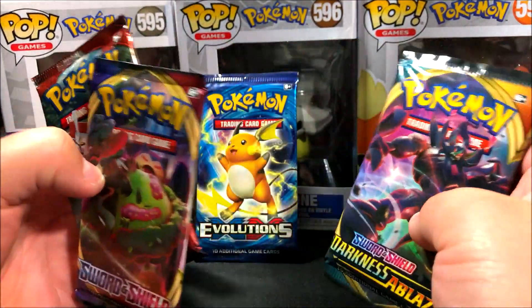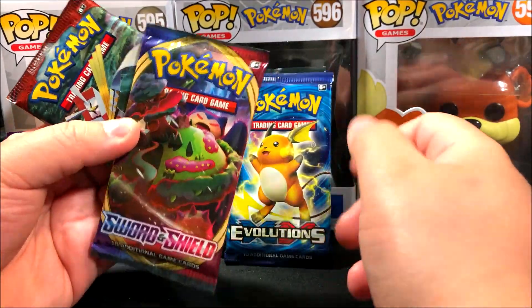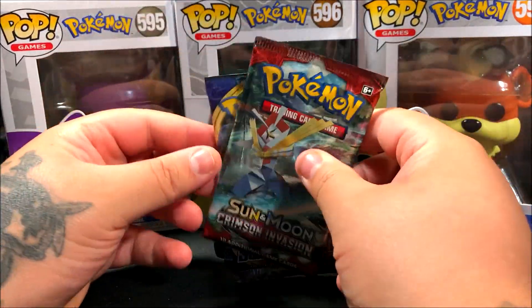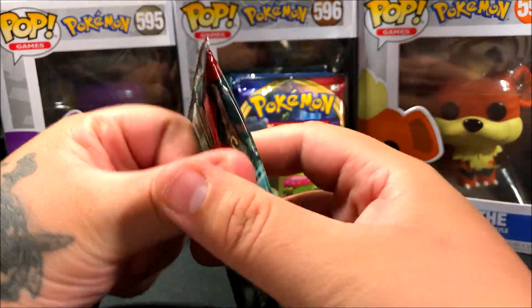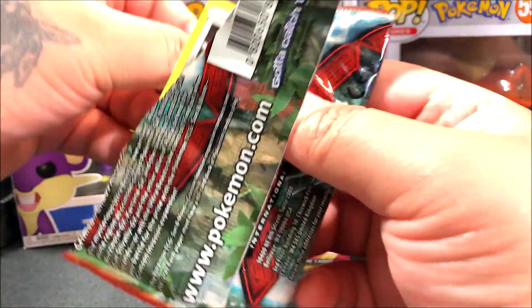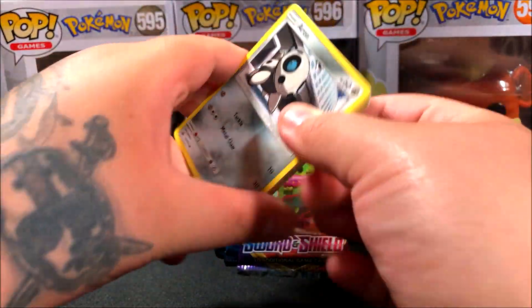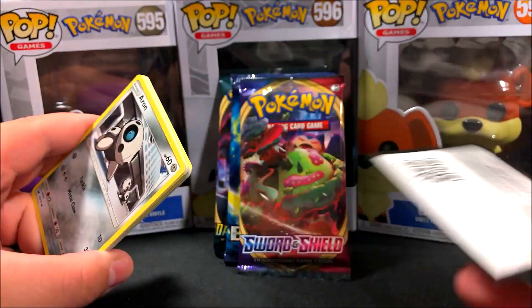So we've got four packs and I think I'm going to start off with Crimson Invasion — I'll leave Evolutions for last because I really like it, actually no, I'll leave Darkness Ablaze for last. We're hoping to get something good. So we're going to start off with the Crimson Invasion and hopefully get something good — I'm excited for this. Starting off with the code card.